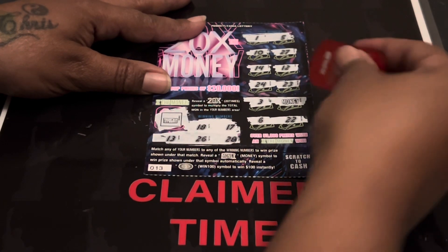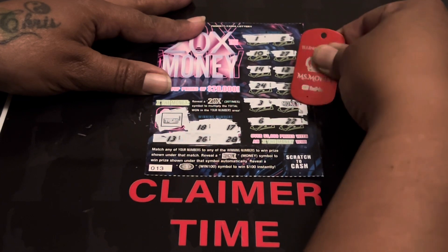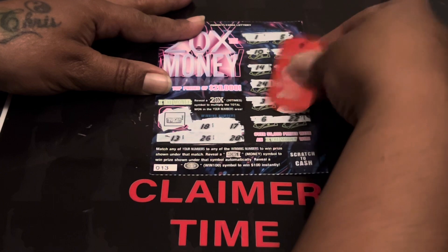Try again. Let's see what's under that money symbol. Can it be a big zero? Come on, give us something good. Come on, money. It's a $5 back. $5 back, guys. We'll take it, though. A win is a win.